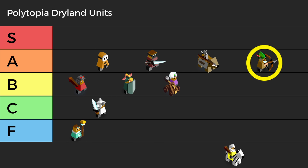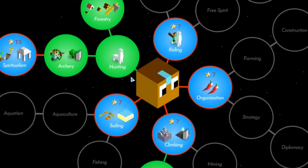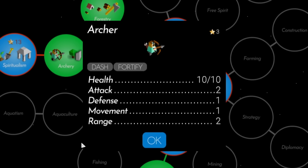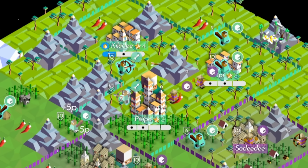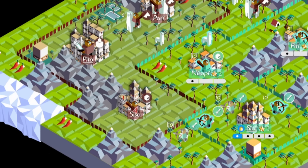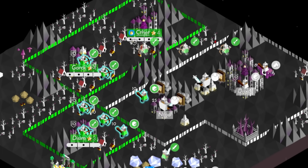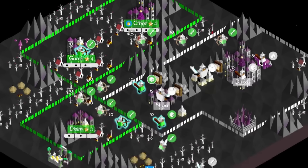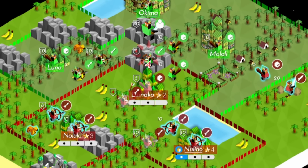Last in A tier, we have the rich man's rider, the Archer. Strategically, archers are very similar to riders, but in a tier 2 tech and with different utility. While riders expand across a map, archers love cramped tight spaces. Archers attack like riders, but they don't take retaliation damage, making them excellent for dealing with bulky units like giants, swordsmen, and defenders. The only problem is their range is limited, and being locked behind Hunting makes them a tier down from the rider.